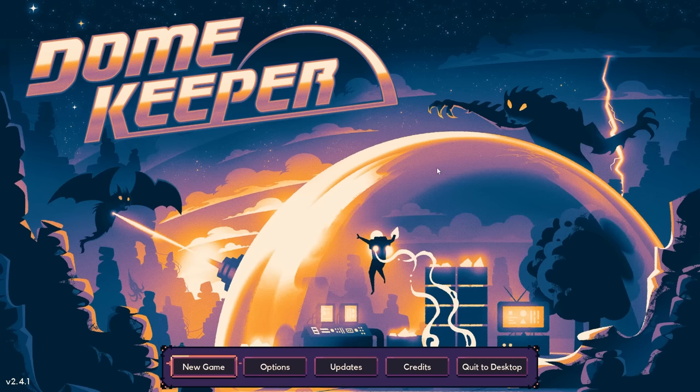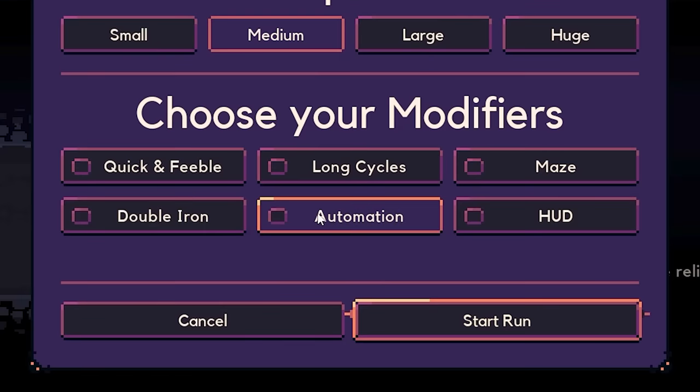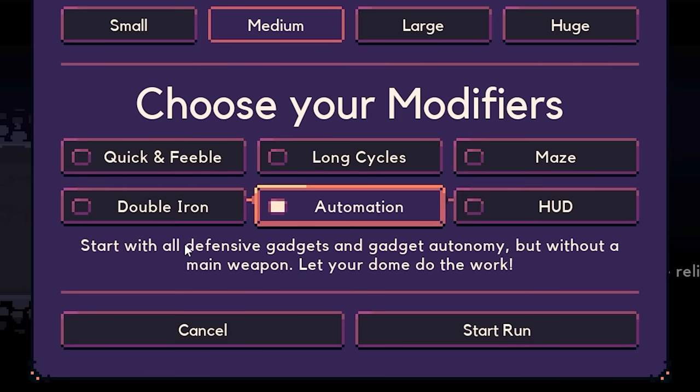After my last video of Dome Keeper, some comments suggested I try out one of the game modes — this one right here. Choose your modifier: Automation. Start with all defensive gadgets and gadget autonomy, but without a main weapon. Let your dome do the work.